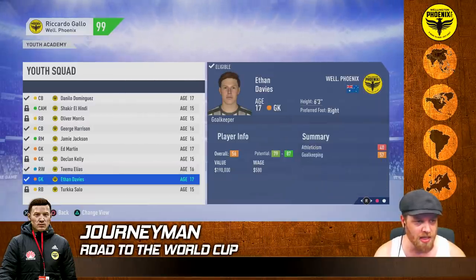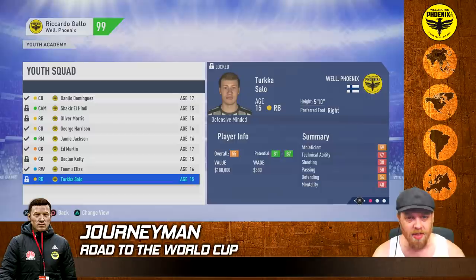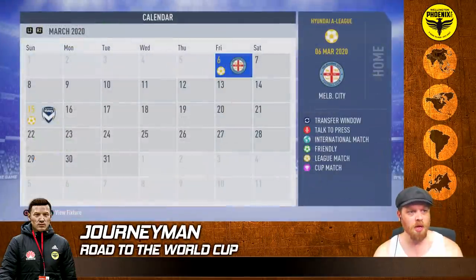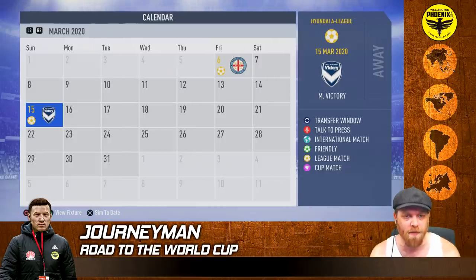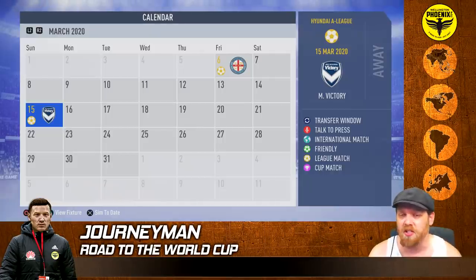Ethan Davies has dropped off so we might release him to free up spots. Salo at 81-87 - another right back, I'm going to release him as well. We're here in March with two games against Melbourne and Melbourne Victory who are top of the table. I'm not going to play these games as we will qualify for finals - let's get the final two games simulated and see where we finish the season.